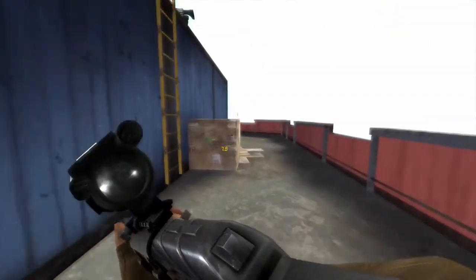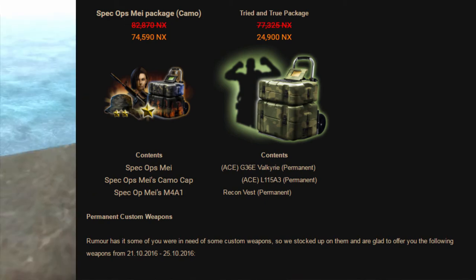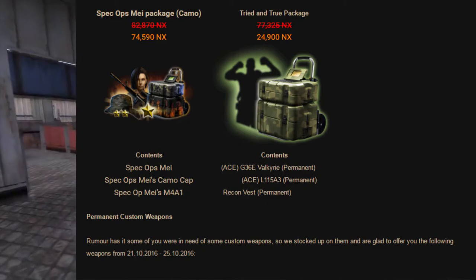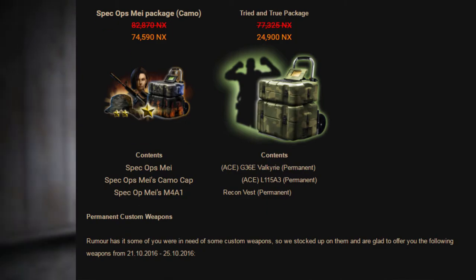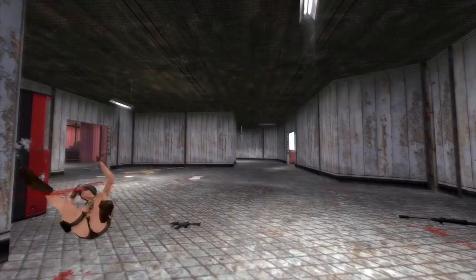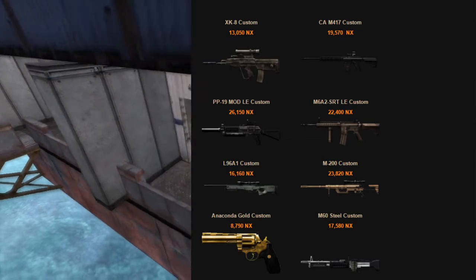We have the Maze Speckos package and the Trial and True package. The Maze Speckos package is okay, but I really just want the Carmel cap because I think it has 8% speed and 25% stamina, which is pretty good to have on a cap. So that's probably the best thing there.